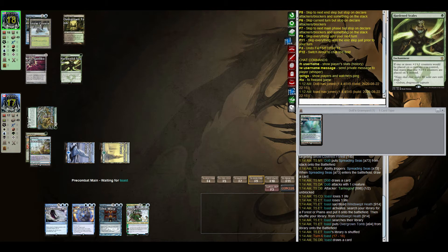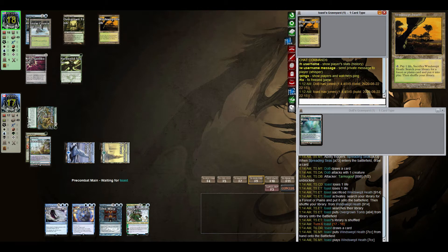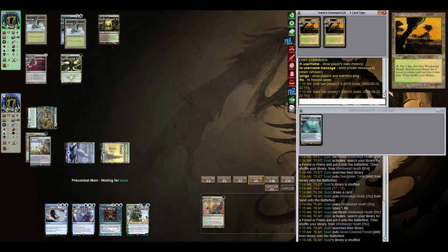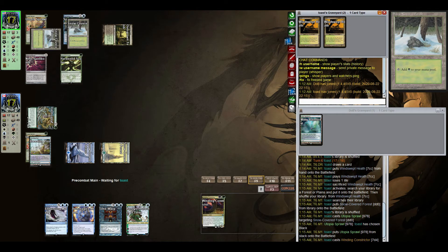Our opponent fetches for an Overgrown Tomb. Nihil's Spellbomb is probably waiting to see a Uro, but it's also going to pose a problem for the Tamiyo plan as well — we'll see when our opponent decides to crack it. Utopia Sprawl comes down on their forest.